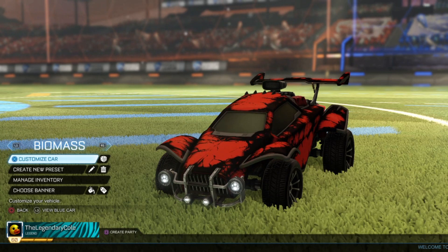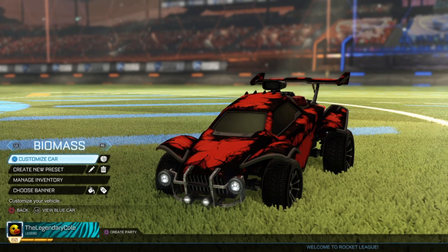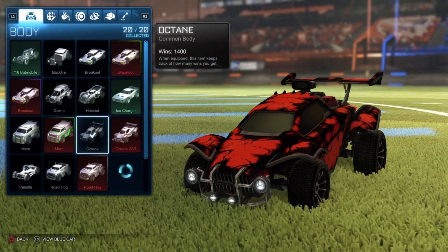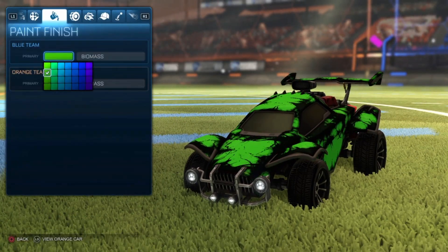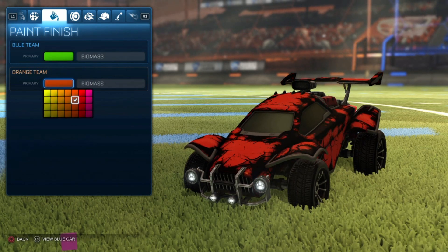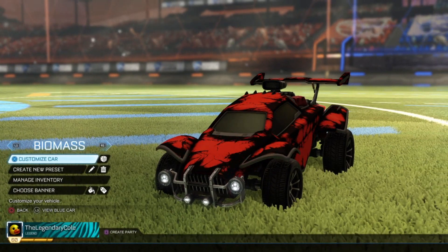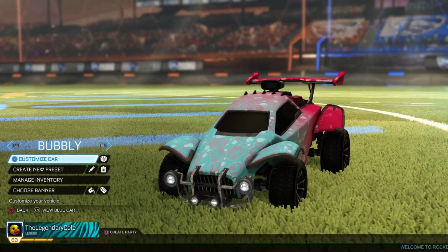Let's go ahead and go over to biomass. Biomass is pretty straightforward — one of the cheaper mystery decals — and we're rocking a green and then orange. If you want to see those colors, it's not too difficult to figure out colors for biomass just because of how simple it is. Here are the colors for those. You can probably just figure that out yourself. Anyways, I would rate this lower on the list of mystery decals.